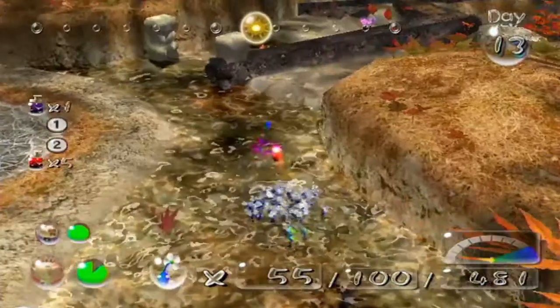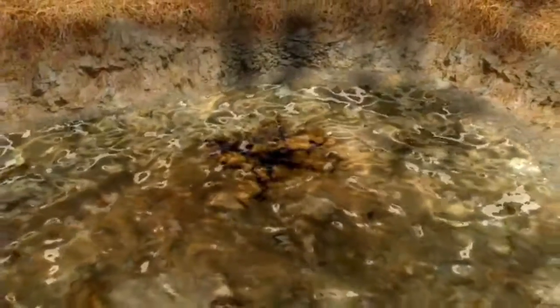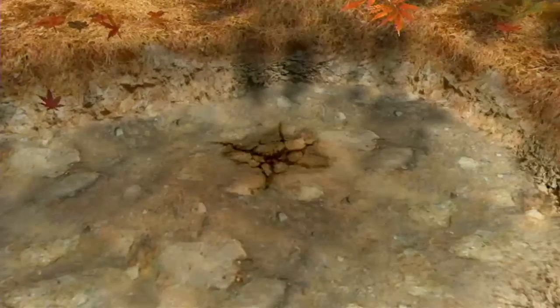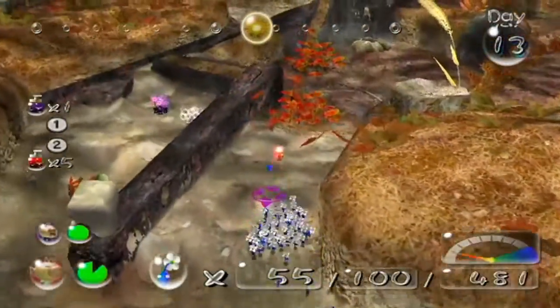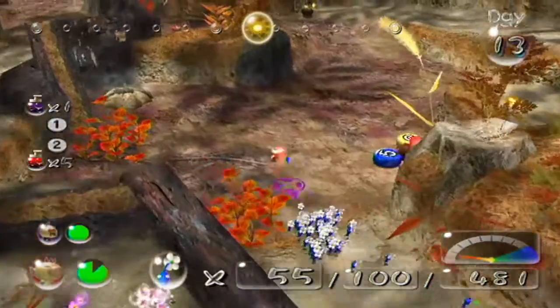Unless you know how to sequence break. Bringing this bridge down is actually really important. Now I just quickly get rid of that rock blocking this hole so the other Pikmin can come through, and that'll be it for the blue Pikmin as well — so I'll have to bring them all back. Blue Pikmin are completely useless now.